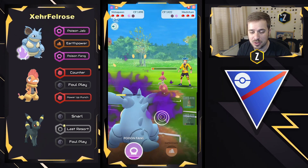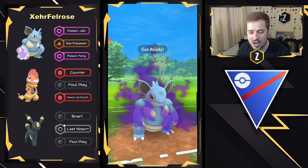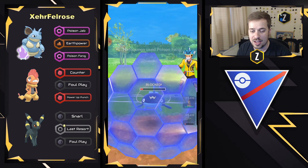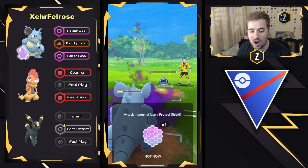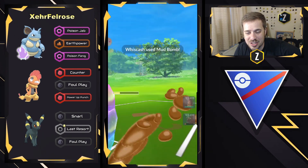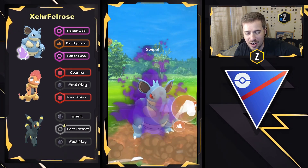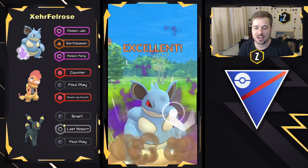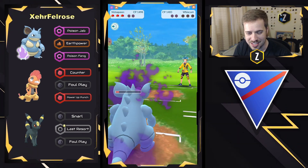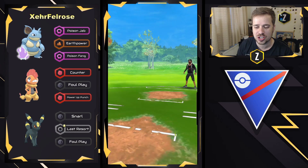Will we see an Earth Power land versus Probopass though? Whiscash is going to come in — they're going to go ahead and go for another Poison Fang, look to force that shield if Whiscash wants to get off another charge move, and they do. So they're going to go ahead and shield. They want to Earth Power this Probopass, which will be taking super effective damage, so Nidoqueen is going to be able to farm down. Here comes the Probopass — Earth Power right here. It might one-shot. Boom! One-shots right there. Nidoqueen putting in work this game — taking down Medicham, taking down Probopass, taking down Whiscash. That is a good game.